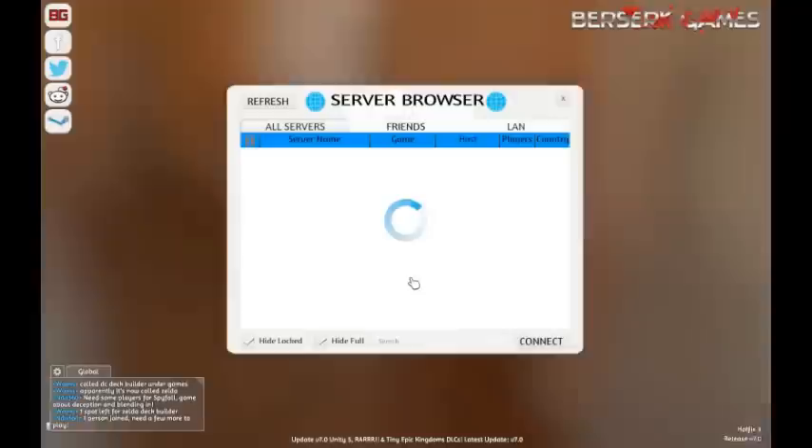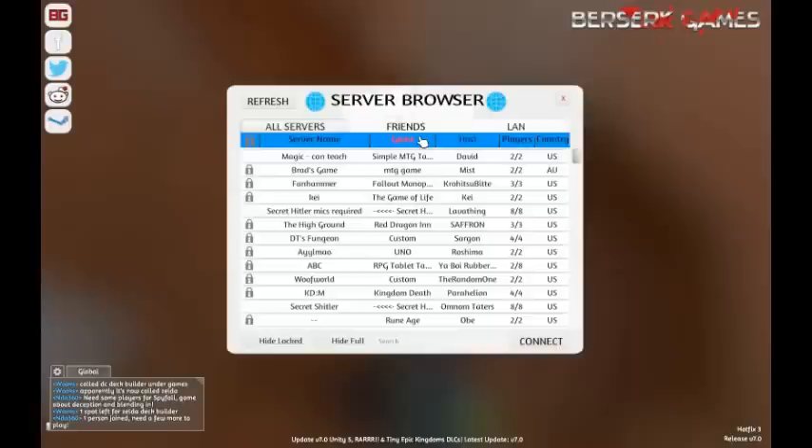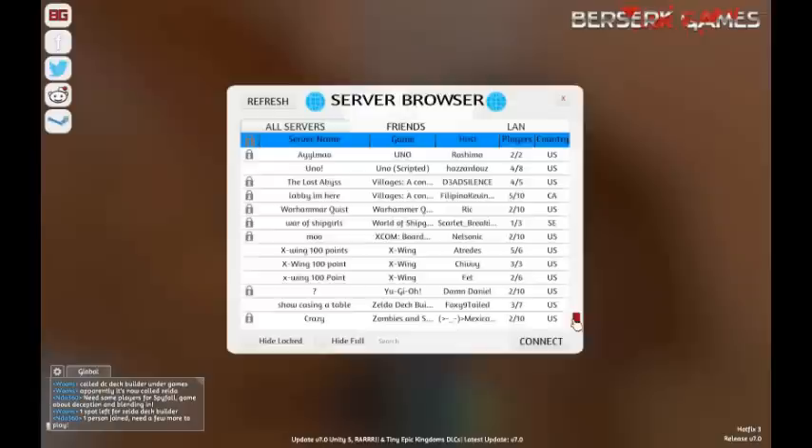You can host your own server, or you can check who's playing. I'm going to hit the server browser. Now this is sorted by hiding the locked games and the full games. If you unselect these, it'll show you all the games available, and you can sort it by game name.